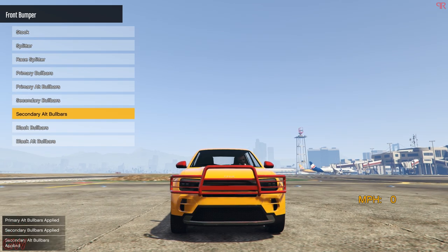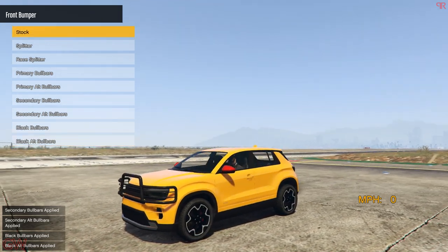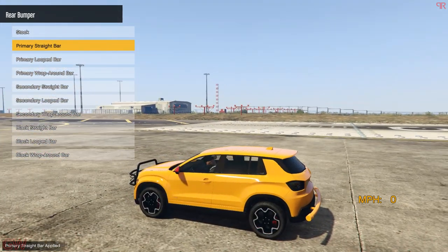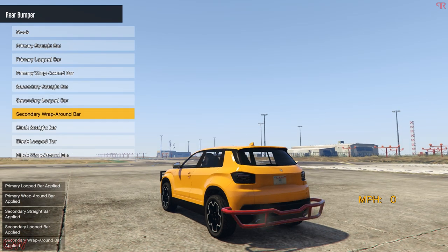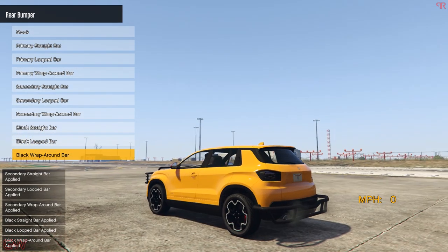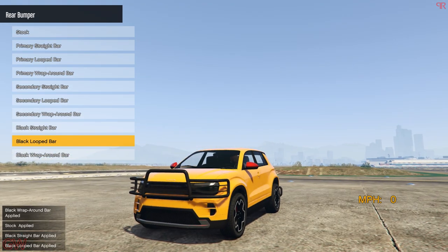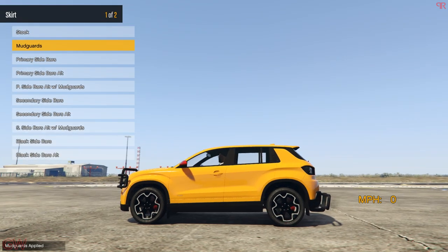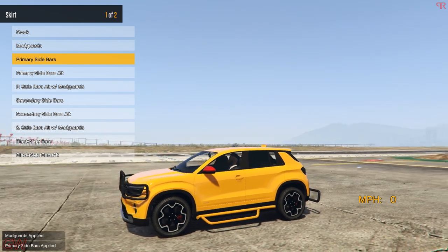Why would anyone get these in primary paint? I'm telling you guys, all of the modifications on this vehicle suck big time — they're ridiculous. The bull bar is just for the top, nothing for the bottom. And we've got mud guards — no way, this is not an off-road vehicle, this is a compact SUV for goodness sake.